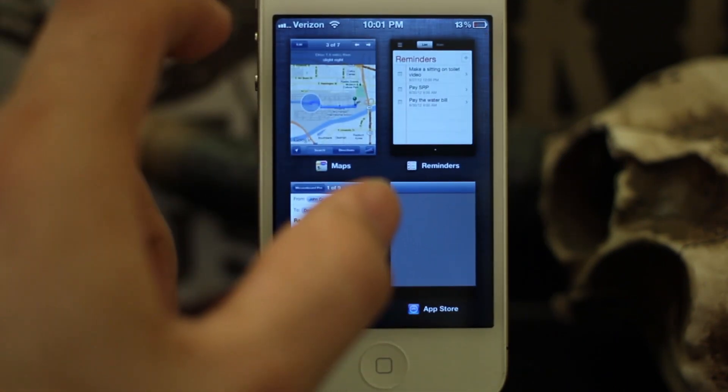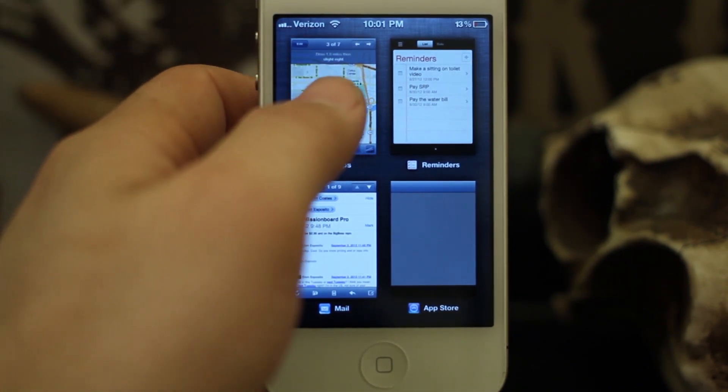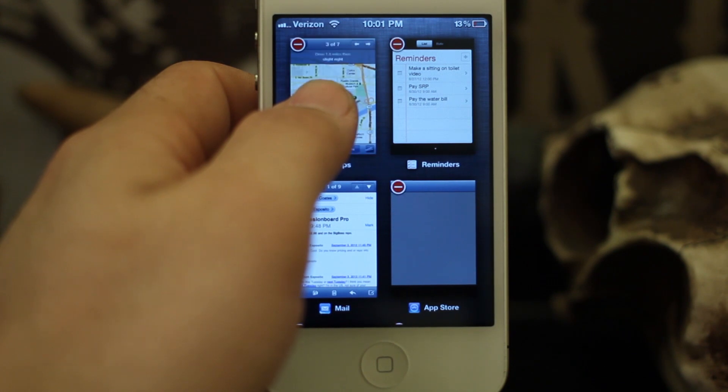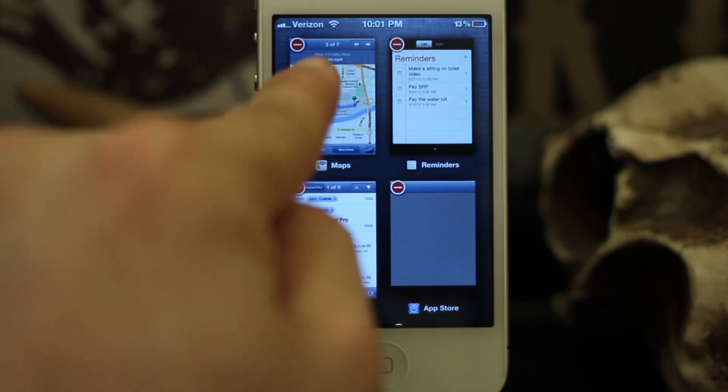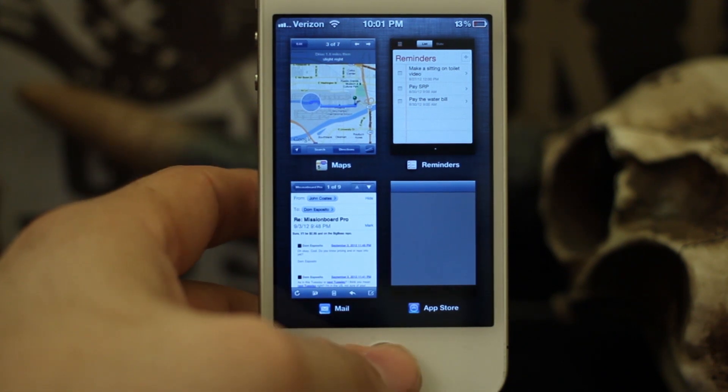One of the features Mission Board was missing was the ability to close apps, and thankfully they have added that in here. You just long press on one of these apps and then you have the little minus sign in the corner, then just press the home button to get rid of it.